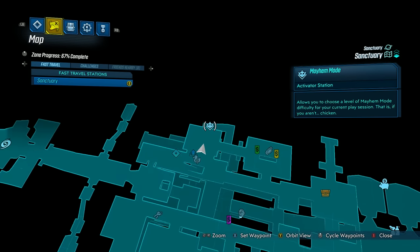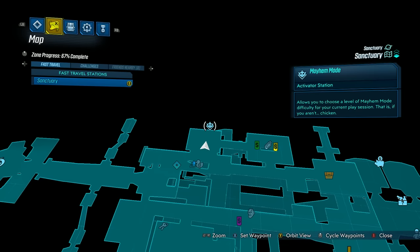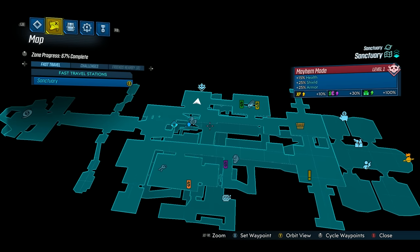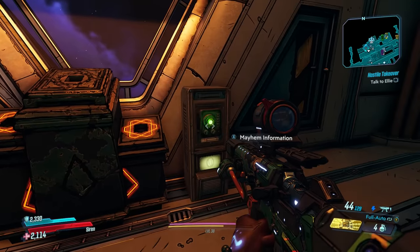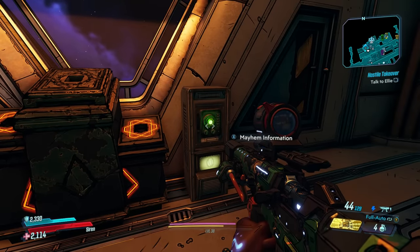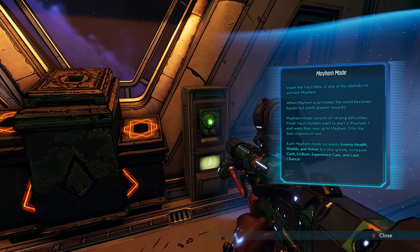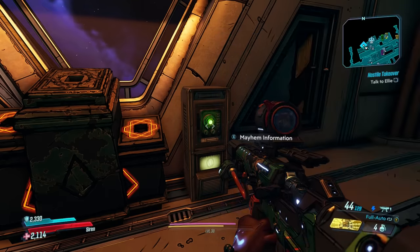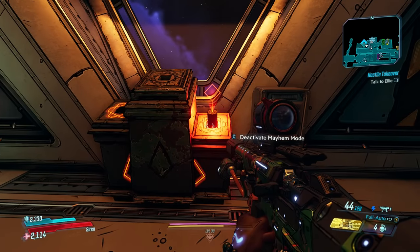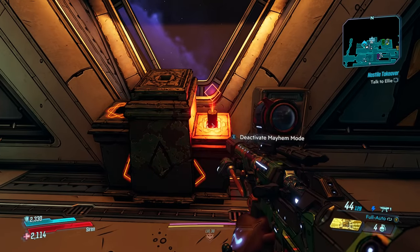Here's where you can use Mayhem Mode — this is the part of the ship Sanctuary where you can access it. Keep in mind if you're on True Vault Hunter Mode and just finished your normal playthrough, you have to wait until you unlock Sanctuary in the story in order to use Mayhem. It's not a menu option or anything like that, it's in the game. This is the console that you use to toggle Mayhem Mode on and off and control the difficulty level.